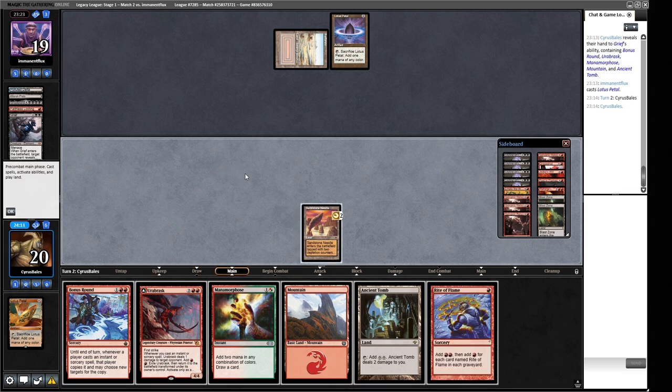We draw a Rite of Flame. If we play Bonus Round we don't get to do our thing. We work out the mana: play Ancient Tomb, tap it for four mana, convert one colourless to red via Manamorphosis, then Bonus Round into Rite of Flame. That means Manamorphosis has to find something good. Or we just play Urabrask and hope for another turn. I think we go Rite of Flame, then Bonus Round with colourless mana, then Manamorphosis - which adds four to our pool and draws two cards.